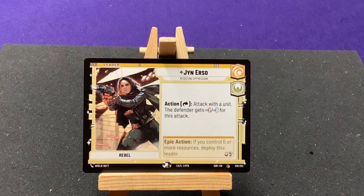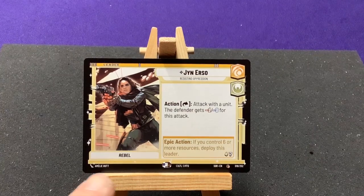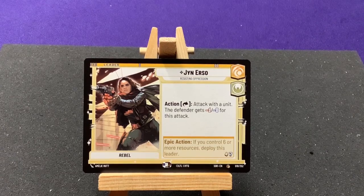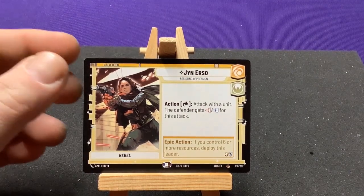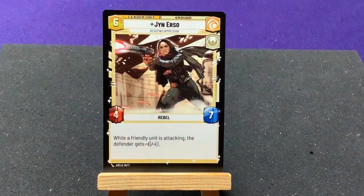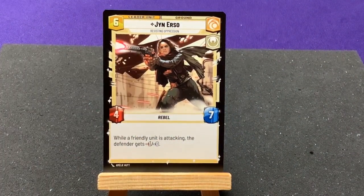Here she is. She's illustrated by a hook. Action: exhaust, attack with a unit, then the defender gets minus one attack for this attack. That's cool. And then epic action — six or more, flip her over. When flipped, she becomes a 4/7, and when a friendly unit is attacking, the defender gets minus one attack. She just reduces people's attack while she attacks.